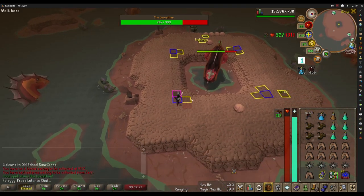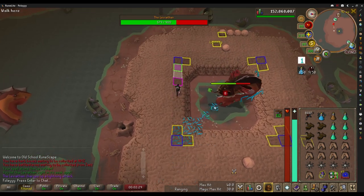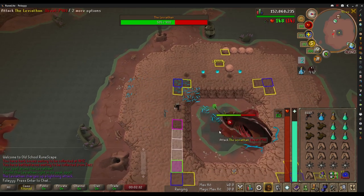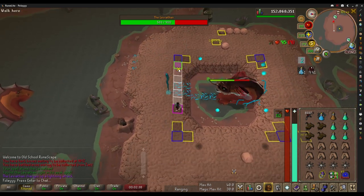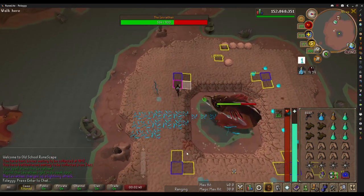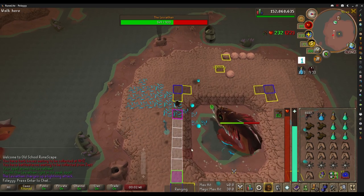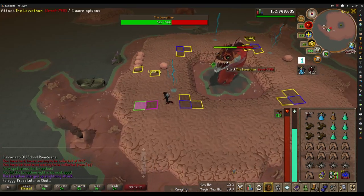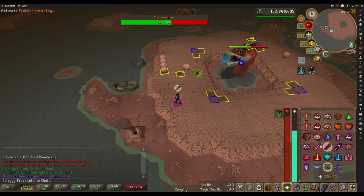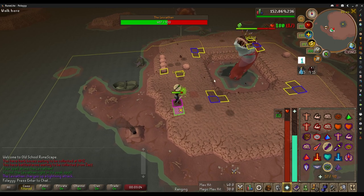The last tip I can recommend: after you shadow barrage, turn off your protection prayer because you won't need it until after the special attack is over. If you're trying to do long trips or extended sessions, it will save you a lot of prayer potions and make your trips last longer. That's pretty much everything that goes through my head during a kill — I hope this helps you. If there's something I missed, let me know in the comments so other people can see it and so I can have that knowledge when I go for the pet. Thanks for watching — I'll see you next time. This is Foley, peace.